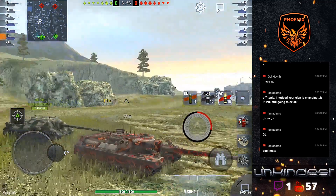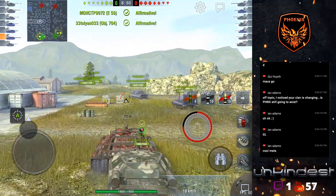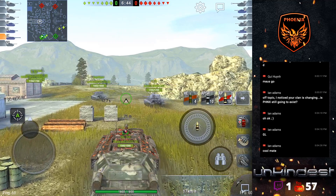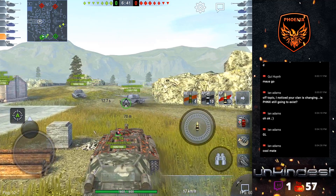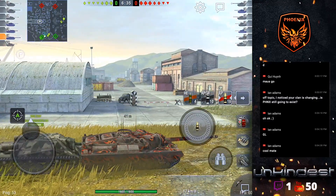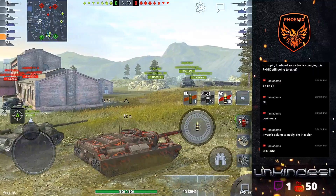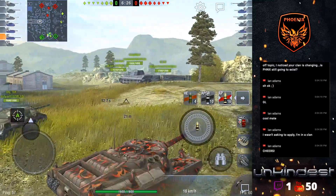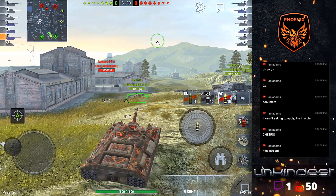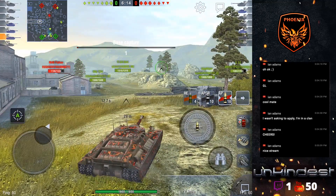Should I or shouldn't I? Yeah, let's try camping, just go ambush — standard noob behavior, can bush and then figure out what to do next. Medium tanks are in the city, which means the heavies are probably there as well, attacking the base.